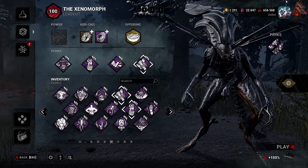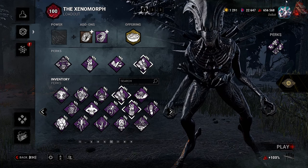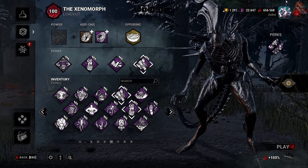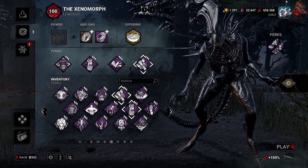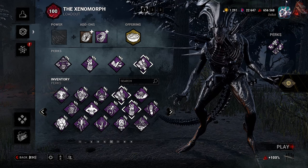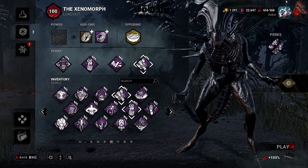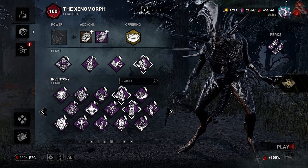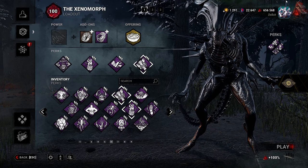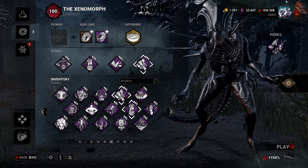Alright guys, and with that we finish up the stealthy slash gen kick Xenomorph. Hopefully you guys enjoyed it. We're just going to start taking these raw matches — I might break them up a little for the downtime, but these are the first two matches I had and I figured they were good. Make sure to slap a like on the video, sub if you want to. Let me know in the comments if you want to see any other types of builds. I appreciate you all — make sure to stay safe, have a wonderful rest of your day, night, whatever time it is for you. I will see you in the next one.